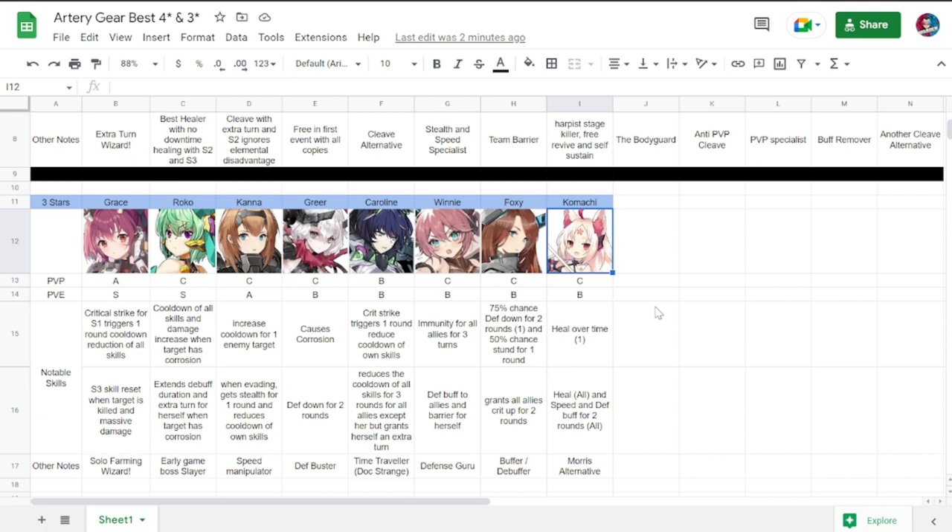The last three-star I'm recommending is Komachi — PvP C, PvE B. She has damage over time, heal all, and a speed buff for two rounds for all allies. She is actually a good Morris alternative if you don't have Morris on your team.